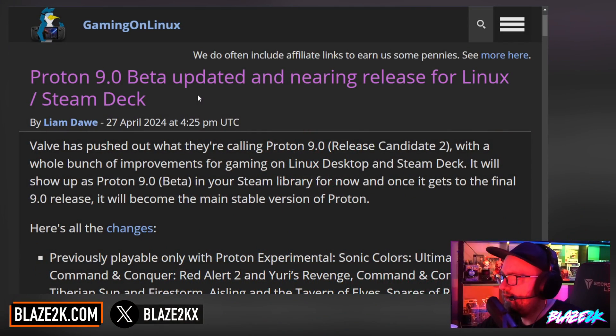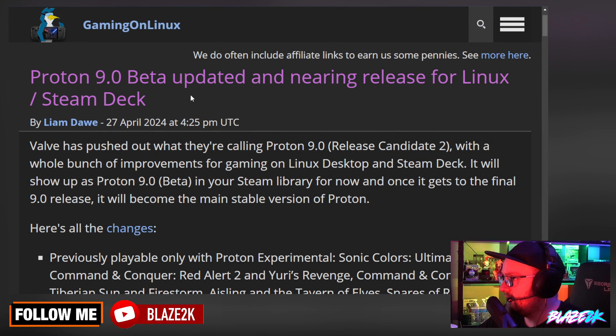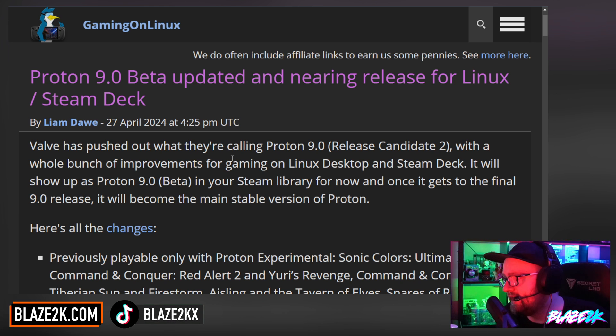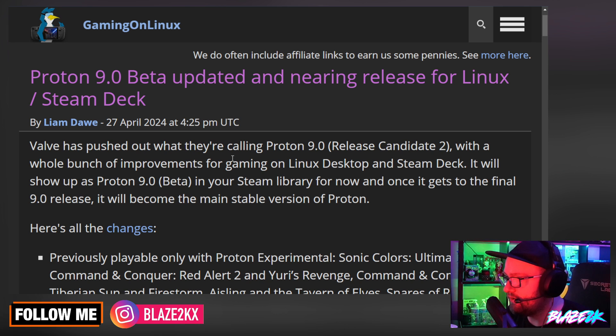So this comes courtesy of GamingOnLinux.com, the best place to go for your Linux news. Valve has pushed out what they're calling Proton 9.0 Release Candidate 2 with a whole bunch of improvements for gaming on Linux, desktop and Steam Deck. It will show up as Proton 9.0 Beta in your Steam library for now, and once it gets the final 9.0 release, it will become the main stable version of Proton.